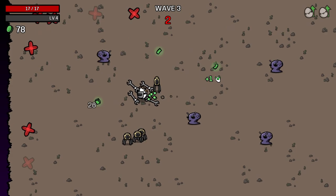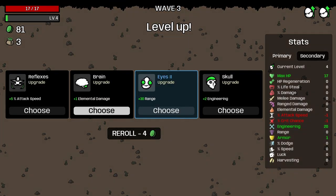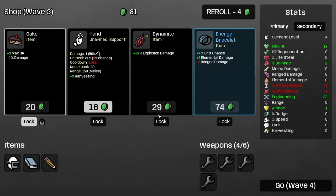I did try this once but I was stupid enough to take an item where the next wave I only started with one HP, which let's just say didn't go according to plan. So I didn't get as far as I wanted to, but that's good — that means we can do it in this video. Harvesting, melee damage, range damage... sure, damage, why not?